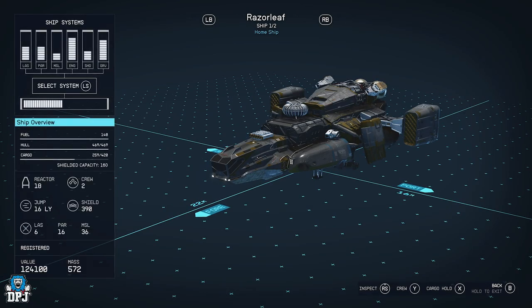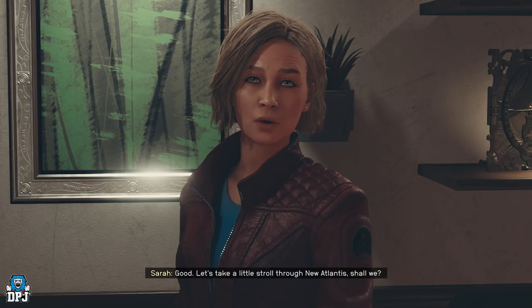The ship itself is just beautiful. It's a Class A, so it's not super magnificent, but for a starting ship it's really really good. It's got good attack systems, it can jump far, and it's got big cargo capacity. It's just a great ship to have early on.